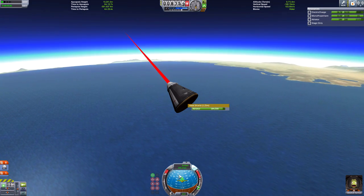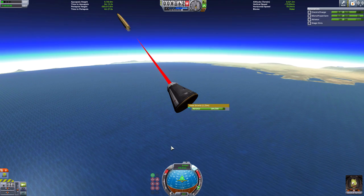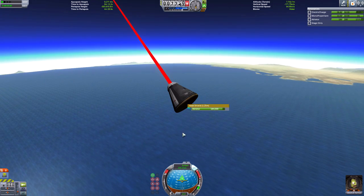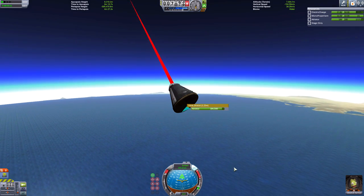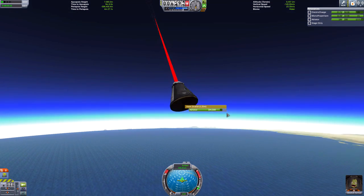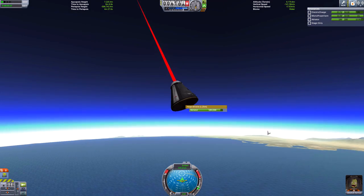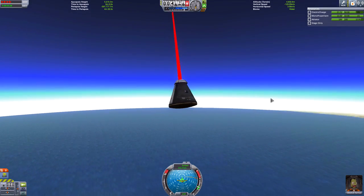The worst is over — we're under 300 meters per second, we can pop our parachute and that'll slow us down even more. Switch the SAS off because the parachute will now keep us oriented correctly, and we can fast forward time because it's going to take a little bit of time to land.